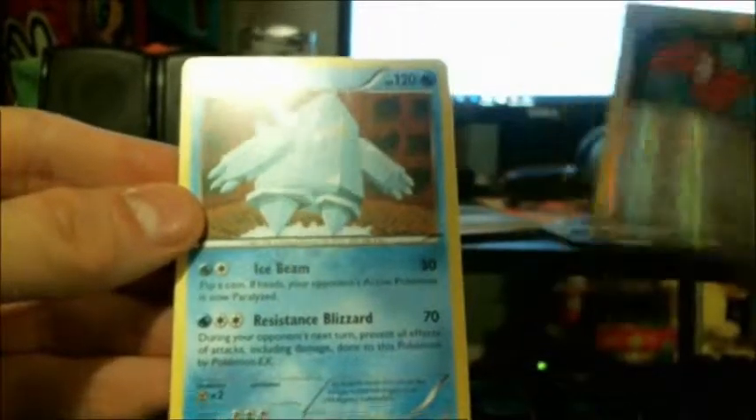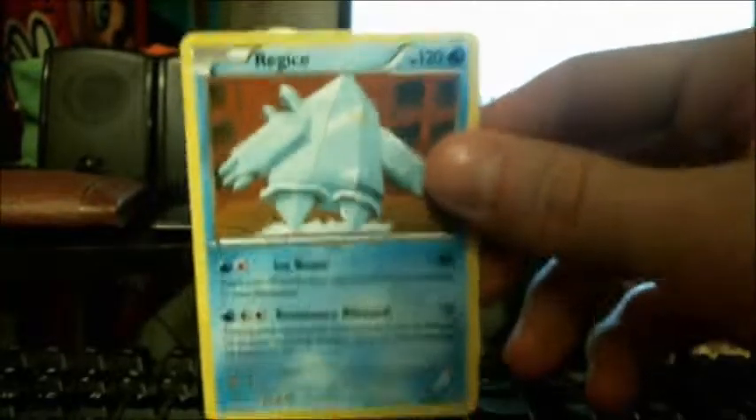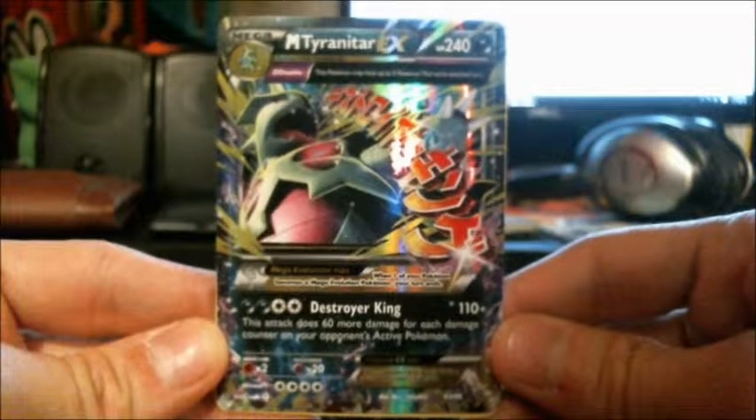And the last card is — hey! It's a Regice. Very cool. My best pull is this one right here: Mega Tyranitar EX. So there you have it — those are my pack openings and those are my cards. Thanks for watching guys, and I will see you later.